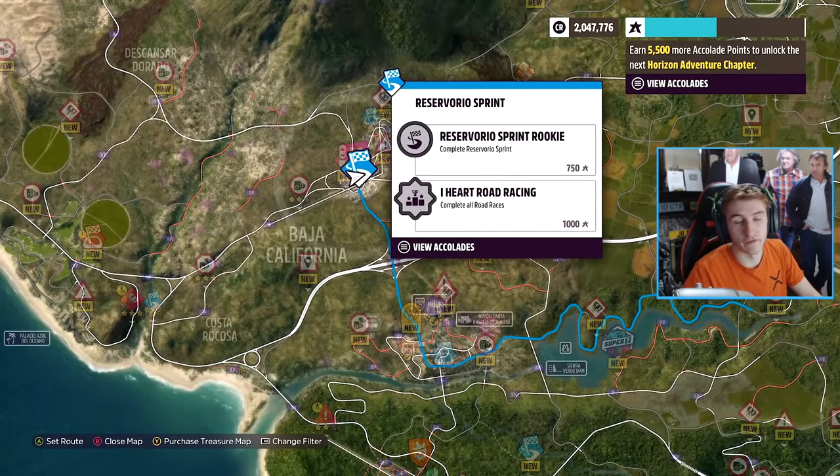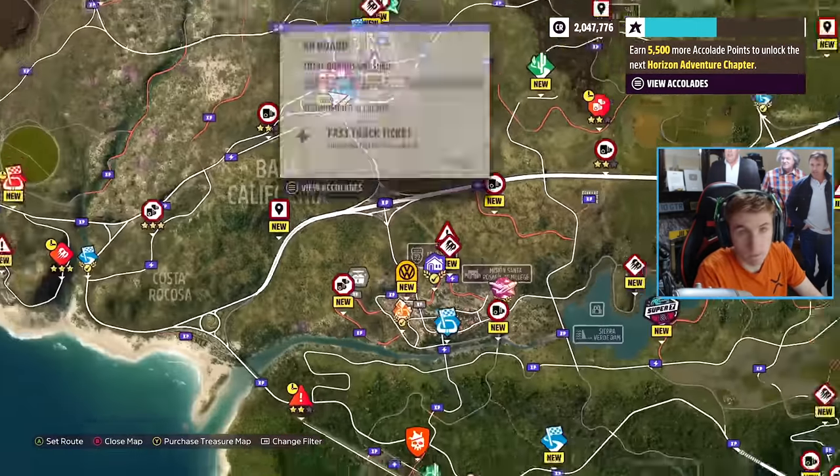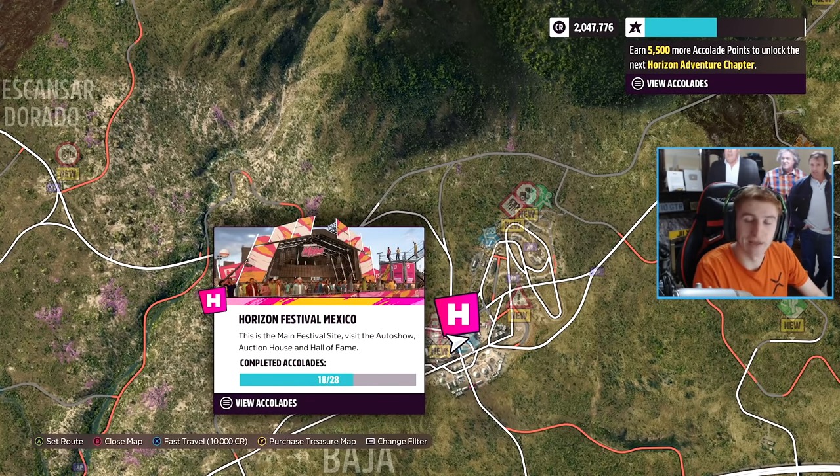You will have to do this showcase event against the plane and the bikes. And then when you're back in the free game, it'll ask you to pick between two Horizon Stories. Essentially, there'll be a few random things you have to do in the tutorial parts of the game. It's not until you get back into the festival, after doing that first Horizon Story, that you can then pick what to do next.